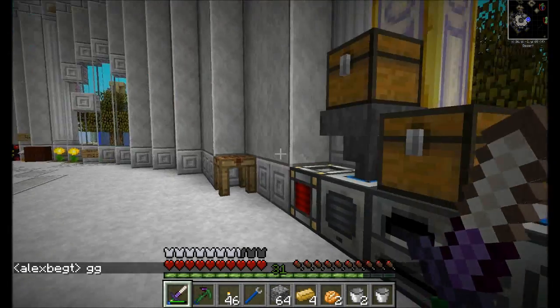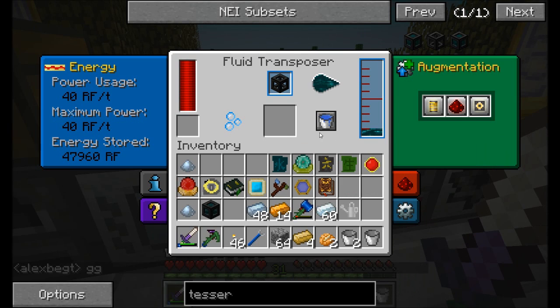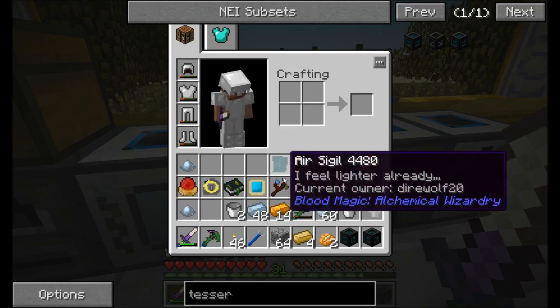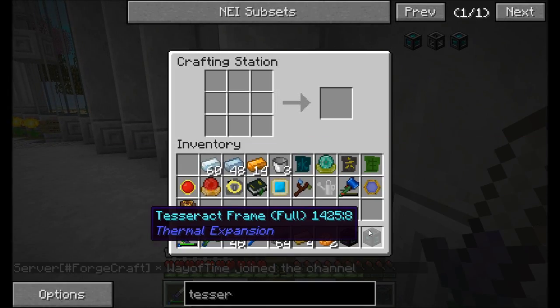All your power belongs to us. Exactly. We might need to make another one of those energy conduit doohickeys. And we don't have conduits yet, do we? No, we don't have redstone energy conduits just yet.